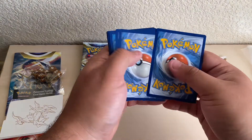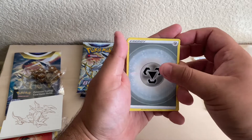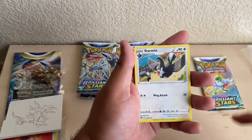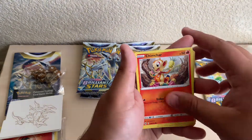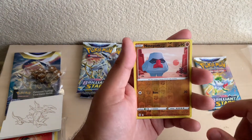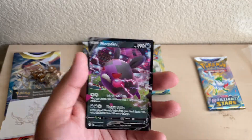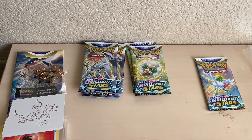Hopefully we get something good. Here we go. Energy Steel, Hunting Gloves, Floatzel, Staravia, Bowtoy, Mincino, Chimchar, Chimecho, Gullet, with a Reverse Holo Nose Pass, and the Morpeco V. Put those to the side — good pull so far.